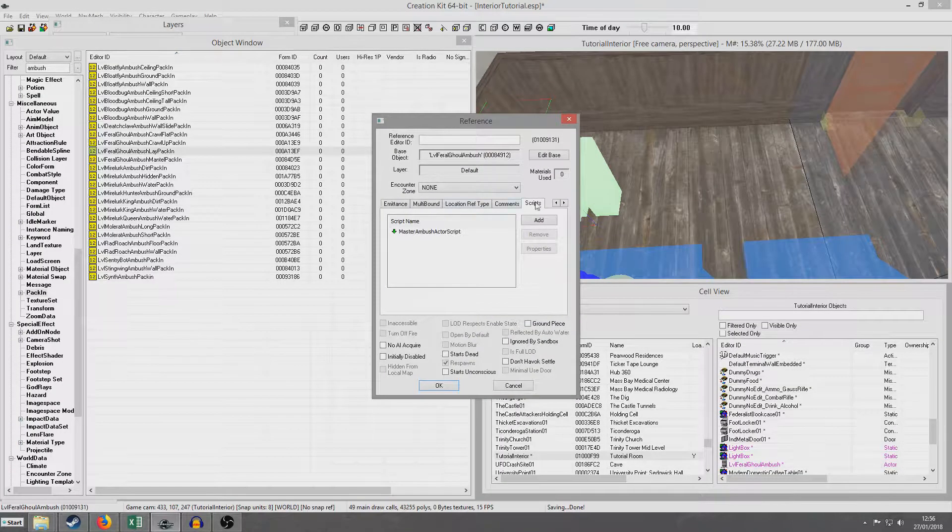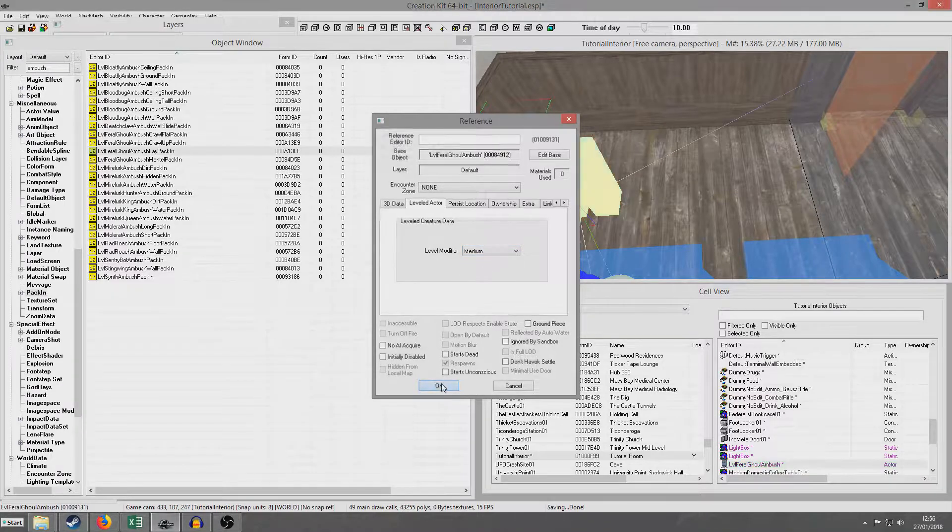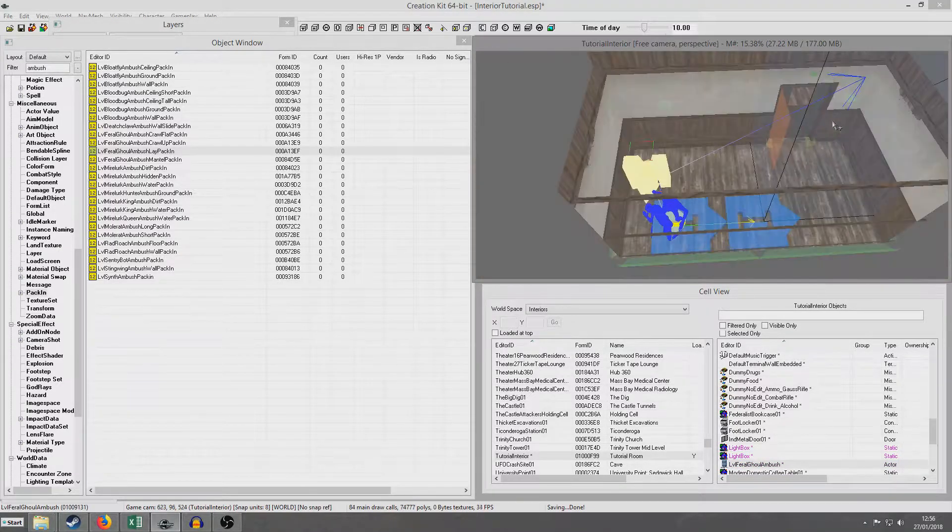We can double-click on this and choose its difficulty by going along here and looking at leveled actor: easy, medium, hard, or very hard. So let's just set it to medium, and the colour will change like this to indicate that it's a different type of enemy.